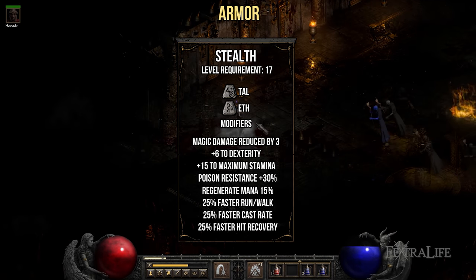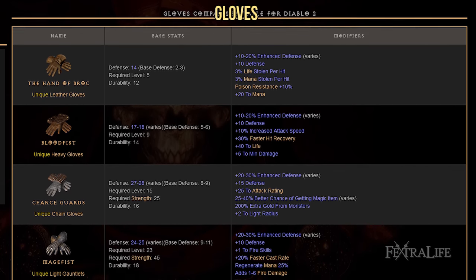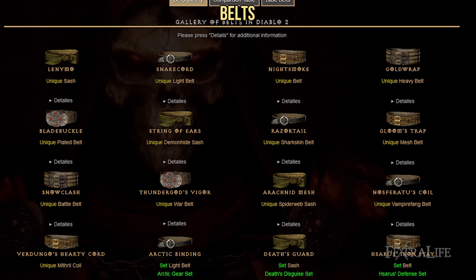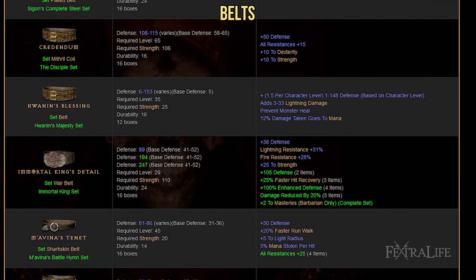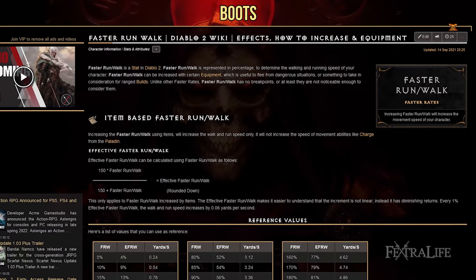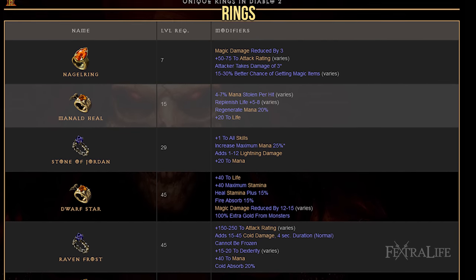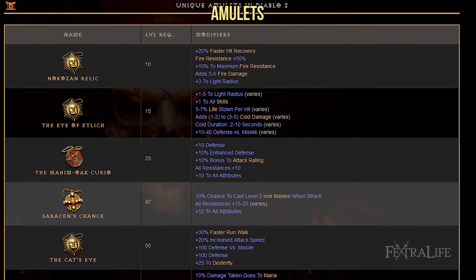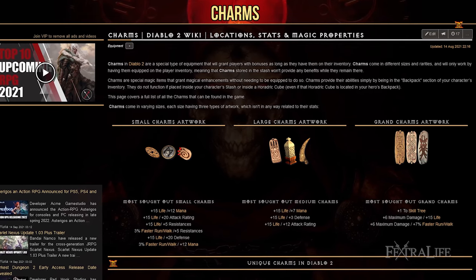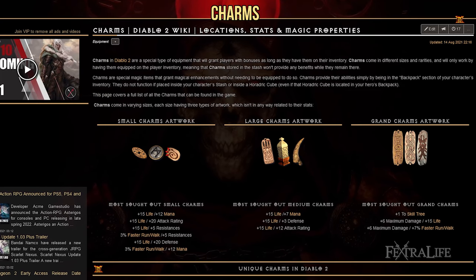For gloves, focus on defensive stats like life and resistances, with increased attack speed as a bonus. Swap your belt when you reach Act 2 for the maximum potion capacity, and look for life and resistances on it. For boots, prioritize faster run/walk speed, resistances, and life. Search for rings and an amulet that provide resistances and life — an amulet with plus Trap skills is also great for damage. Keep charms focused on plus life, plus resistances, and plus magic find.